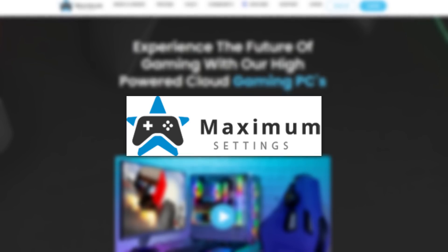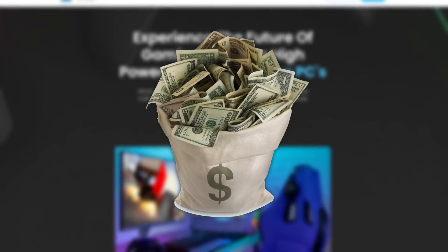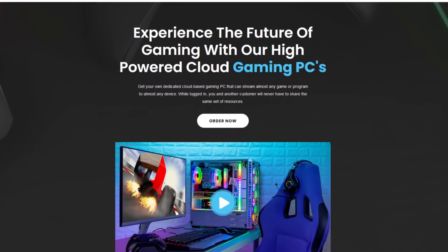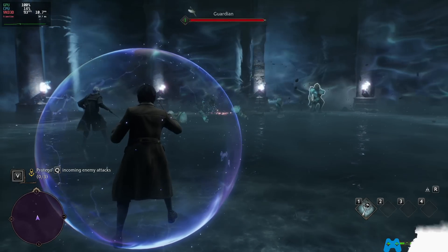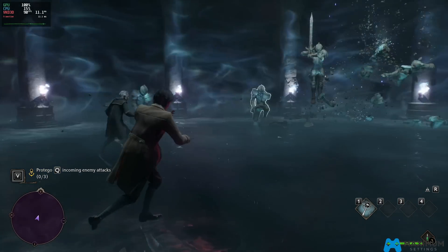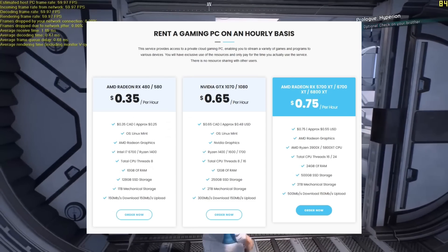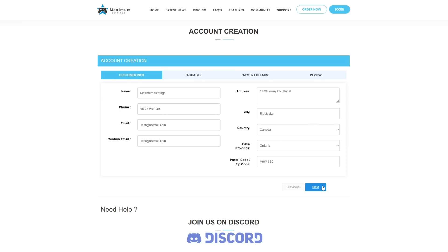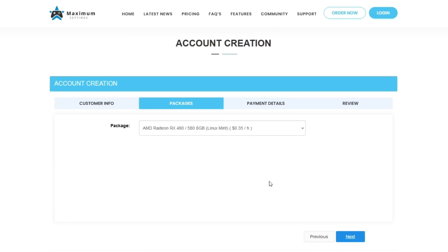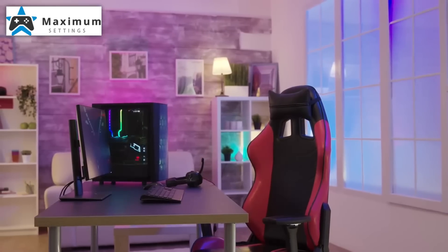Today's sponsor is Maximum Settings, a cloud-based gaming service where you won't need to spend thousands of dollars to upgrade your PC or a personal nuclear plant to boot up your system. For as low as $9.95 Canadian dollars a month, you can play the most recent games even if your hardware isn't prepared. You can also use the hourly system for as little as $0.35 Canadian dollars. Sign up today for your full Linux gaming PC with no resource sharing and start enjoying high-level gaming on any PC.